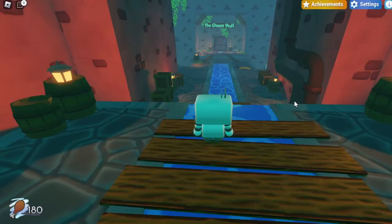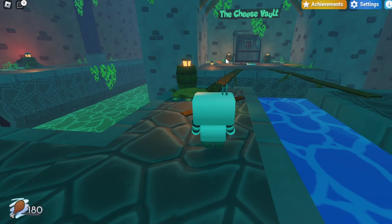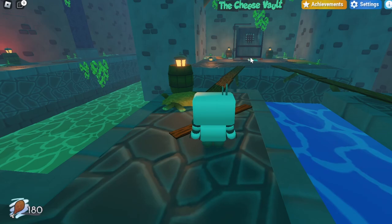Once you have this area unlocked you can go inside and you should be in the rat sewers. Once you're in the rat sewers you want to keep going straight forward until you reach the end of this platform. Once you're at the end of this platform, you'll notice there is a cheese vault in front of you with a little platform that you need to activate by placing a cheese on it.